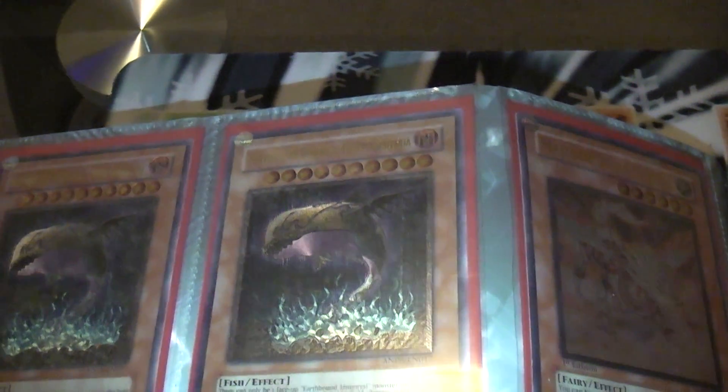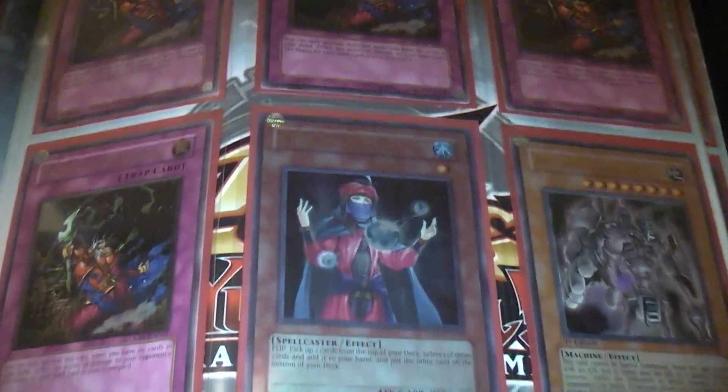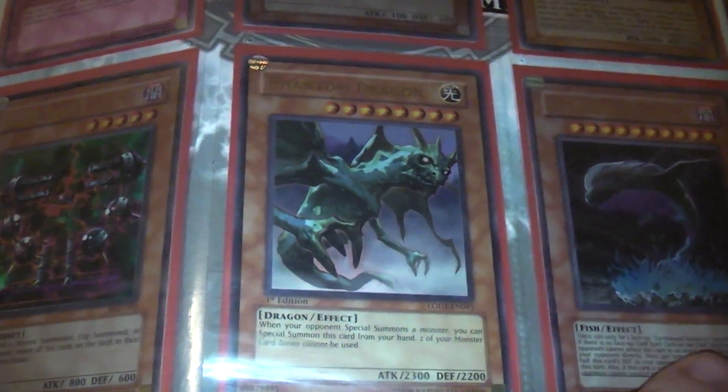Also, on the front page — the Moki Moki that you saw is a Portuguese Moki Moki, and the Mystical Ref Panel that you saw — if you're wondering why they weren't together — it's because the one on the front page was German. Along with those, there were some Duel Spell cards and a couple of Duel Terminal cards as well.